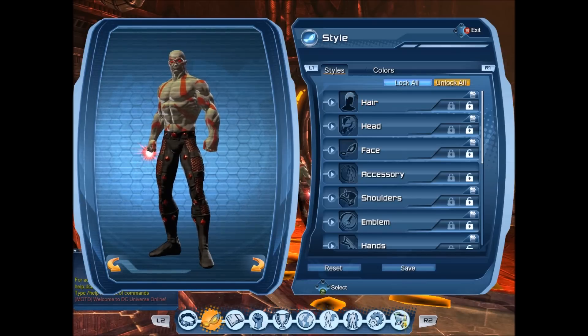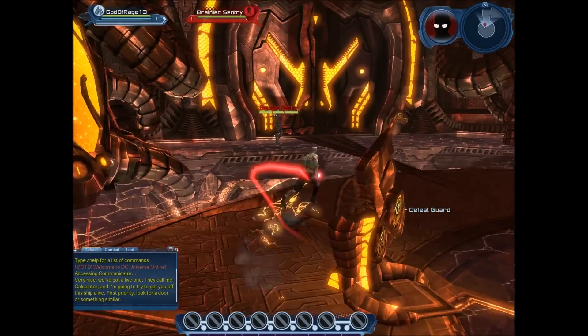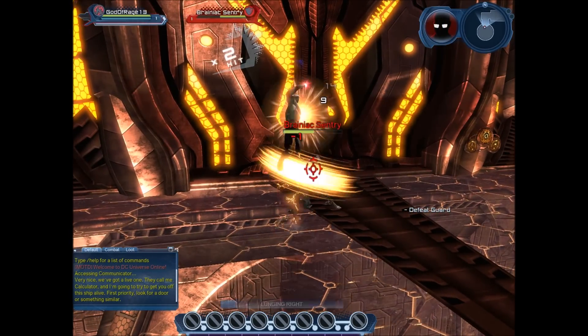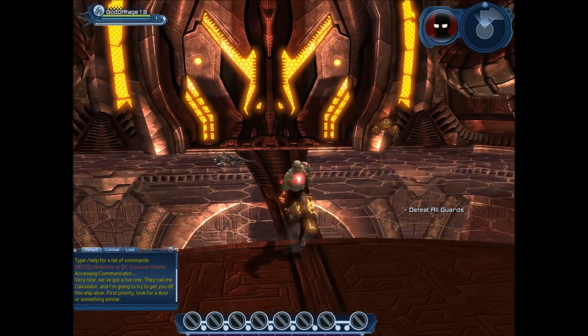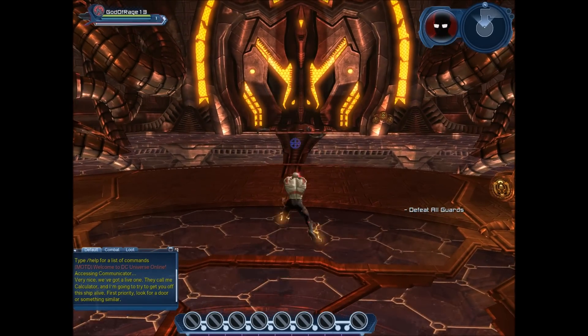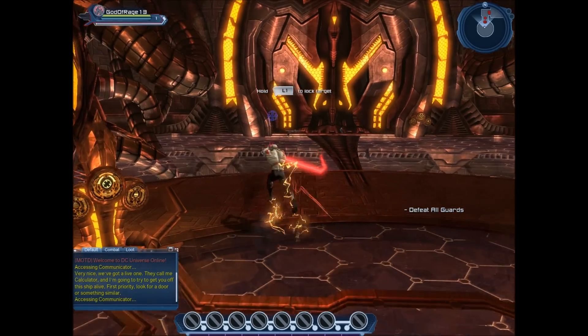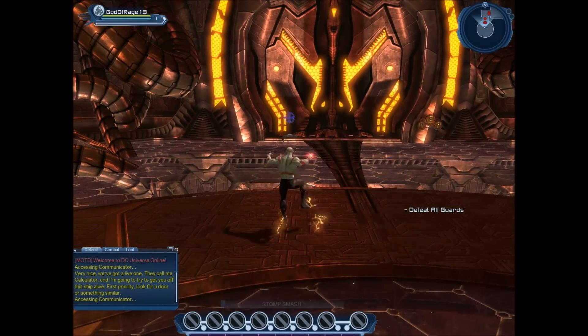Let's get into it. Very nice, we've got a live one. That guy goes down pretty quickly. I chose brawling for him, by the way. First priority: look for a door or something similar. I like this move where he brings a chunk out of the ground and punches it at him.